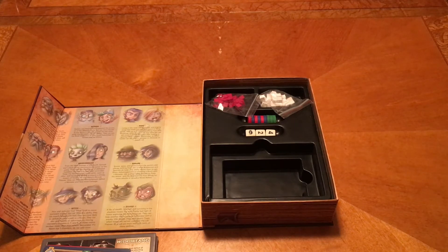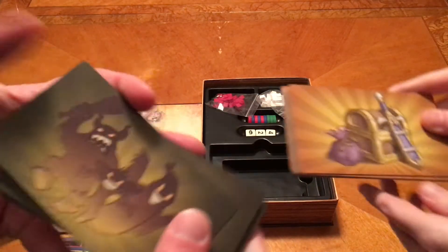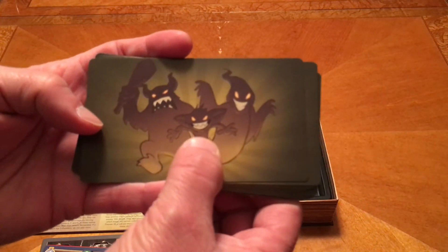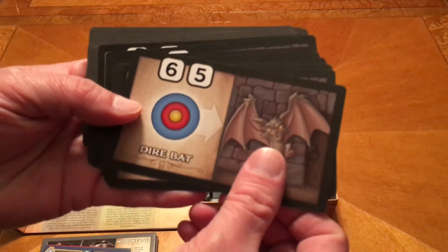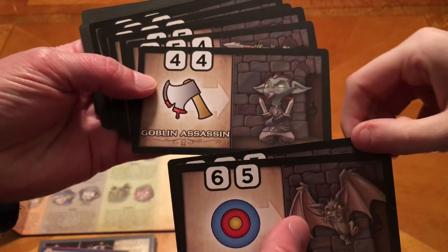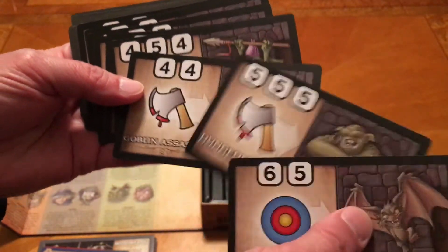And we've got this deck. It looks like a ghost. Ghosts and goblins — that looks like a gremlin. There's a dire bat. So it looks like these are the things that you're going to be fighting. It's a troll — a troll in the dungeon. I thought you should know. It says dungeon troll.